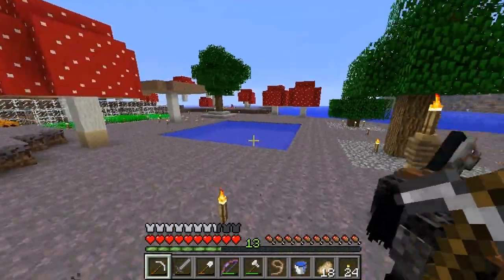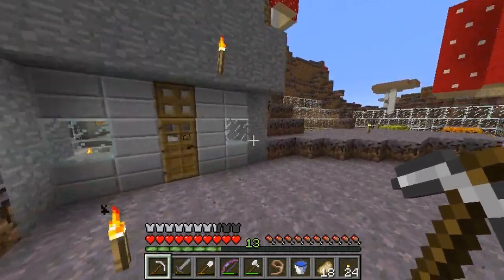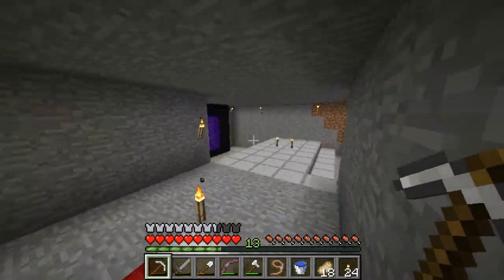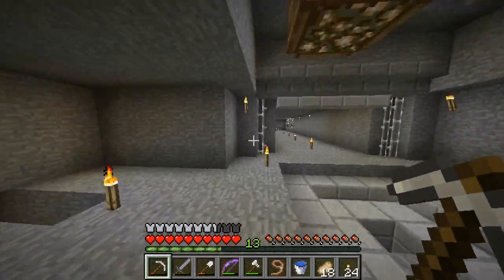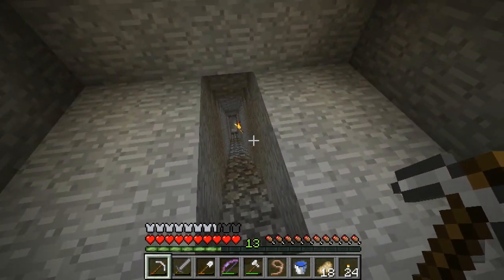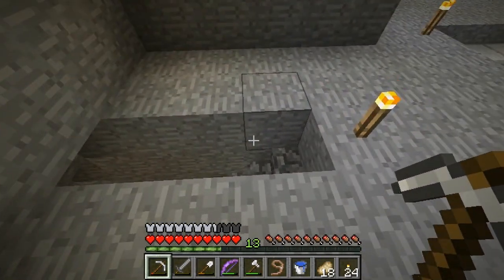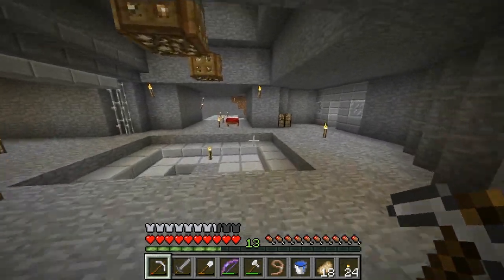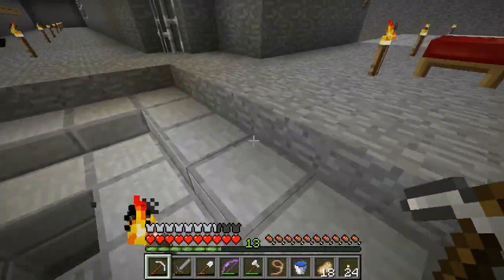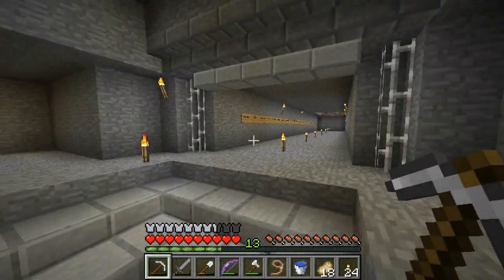Let's get on to the bread and potatoes of this episode. What I want to do is go to the nether and find a nether fortress, grab some of those resources. And since I never really have a good way of gaining experience, I want to build a zombie spawner. I'll show you guys a new technique I've started using — it's extremely effective, much more effective than my previous method. I'll explain that all once we get to that point.